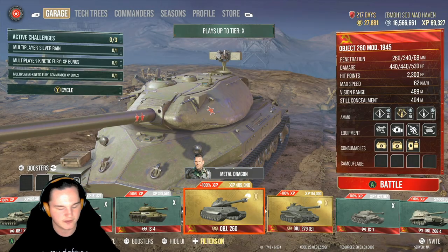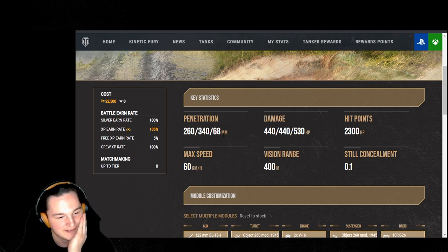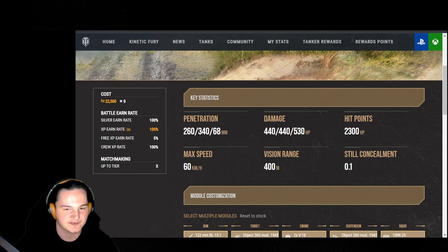Let's go ahead and dive right into the stats. Starting off, the Object 260 has 260 millimeters of APCR penetration, and those rounds travel at a velocity of 1,259 meters per second.